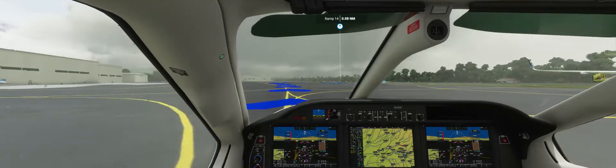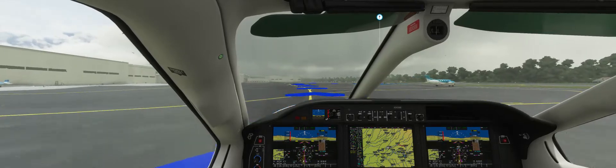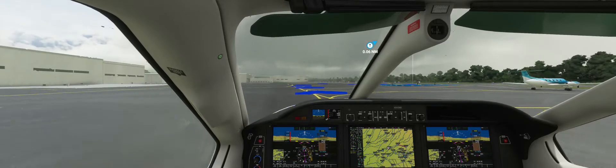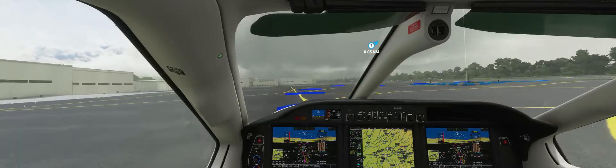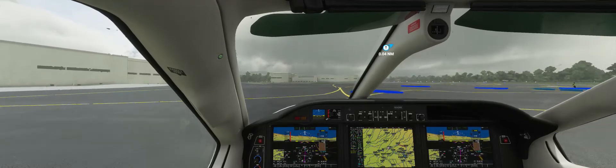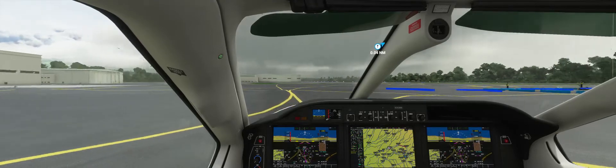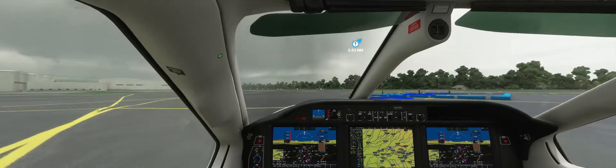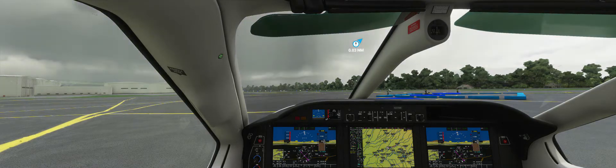I'm thinking about going to check out this volcano — Irazu or something like that. But obviously not in this weather. I may have to go with some default weather settings just to check it out. The airport's a little lumpy. Come on, there he is. I use this little airplane symbol and align it — that's a good way to park.